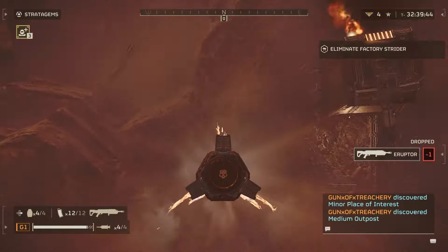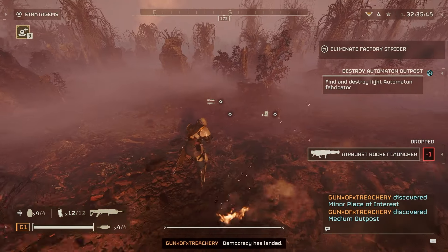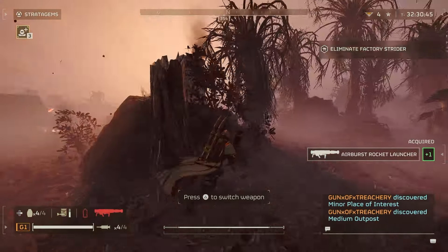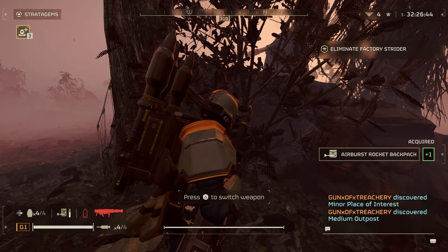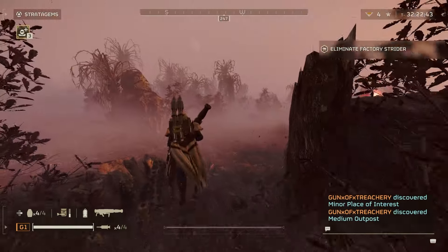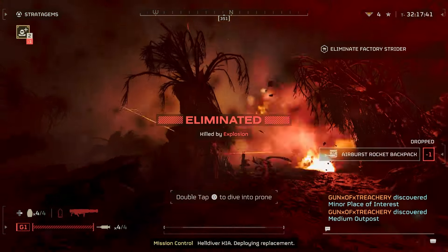I understand the Illuminate aren't out in Helldivers 2 yet — I'm going based off Helldivers 1. I know they'll make them very mobile. So if you just shoot one rocket, the clusters will definitely kill a lot of the ones that are invisible or trying to sneak up on you. The only issue, like I said, is the blast damage you'll receive. I really hope they fix it — and I understand you can use the armor, but yeah.